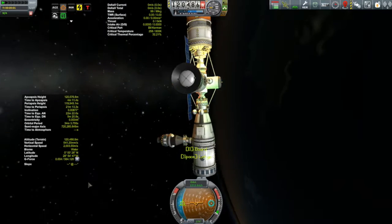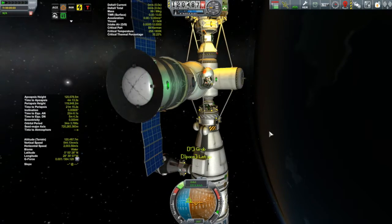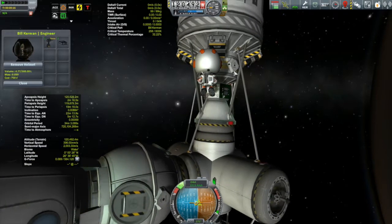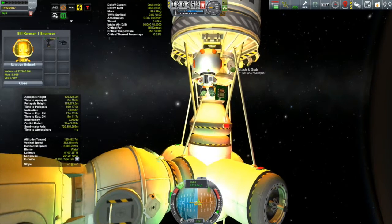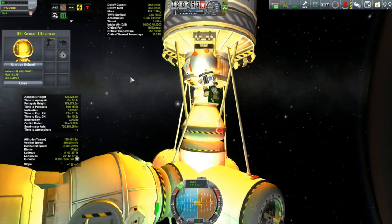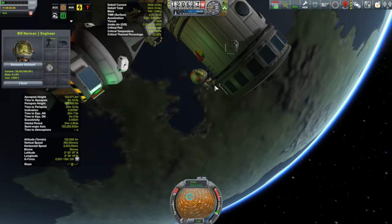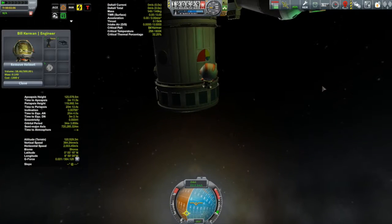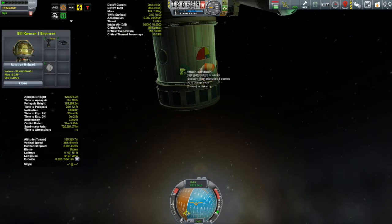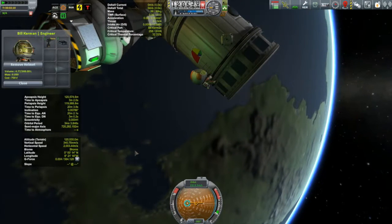So Bill's going to EVA out here and reappropriate some of these RCS thruster blocks. I have these thruster blocks here on the fuel module that I added last episode — they were just for docking this thing, and they're no longer necessary. So we're going to swipe all four of them and move them down to the very aft end, which I've decided is now the back end of my space station. We'll reattach them down here, and that should help with maintaining attitude control.